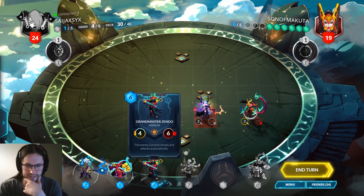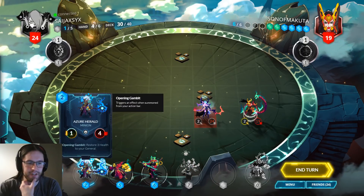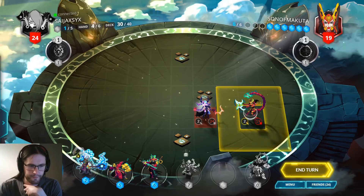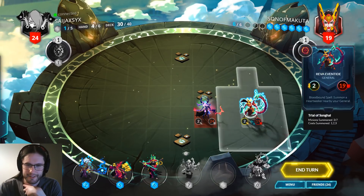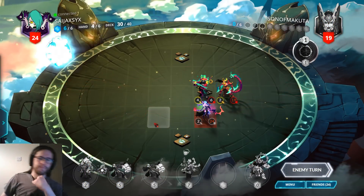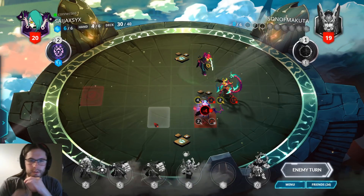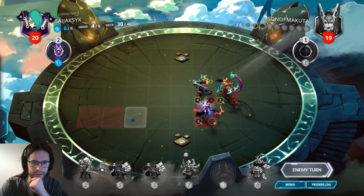Maybe I should hold on to this — I can do geomancer as a herald next turn. We need four, five, six, seven, so I shouldn't replace the geomancer at least. Maybe I should replace this, looking for quest completion, but it's also healing and I think we need healing. So here's zendo — your turn.